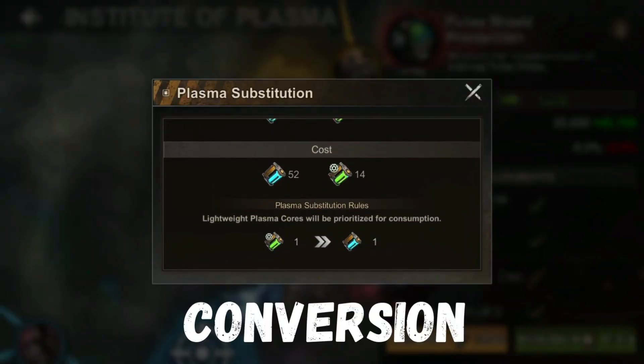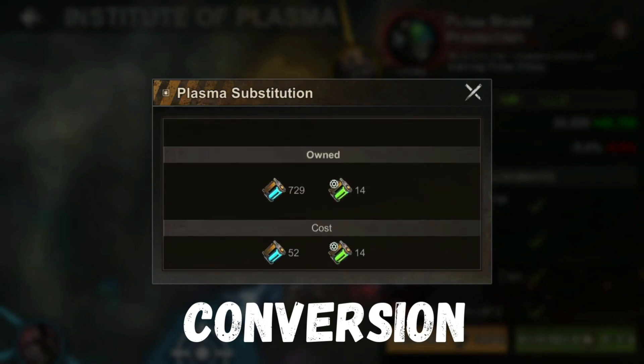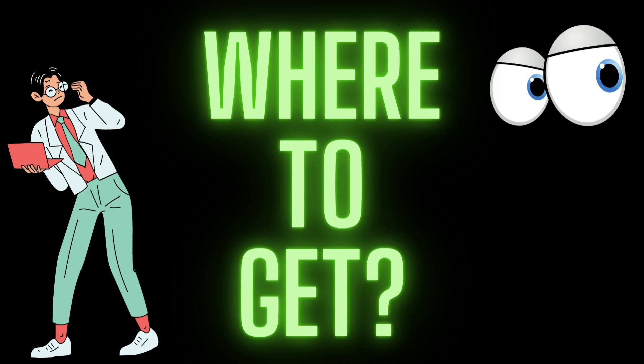If you are researching under the Plasma Development Tree and you have the Light Plasma or Green Plasma, this will be used first before your Plasma Cores. That means you can save your Plasma Cores to upgrade other buildings or research your polymer tree.